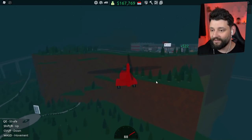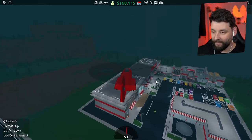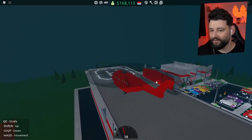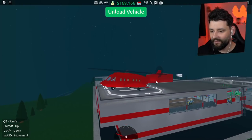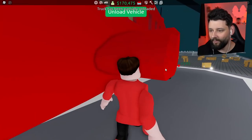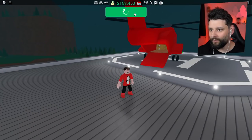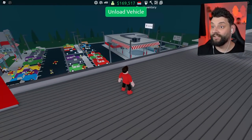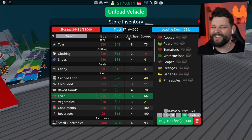As we elevate up off the landing pad, the back of it closes. Do you not notice how quick that was to go pick up some goods after I bought it? Oh my goodness, boys, this is ridiculous — how quick we just collected some goods! I'm still trying to get used to the controls. Easy, easy — unload the vehicle! The boxes go falling out all over the place, which is hilarious. We can't unload anymore because my storage is currently full.